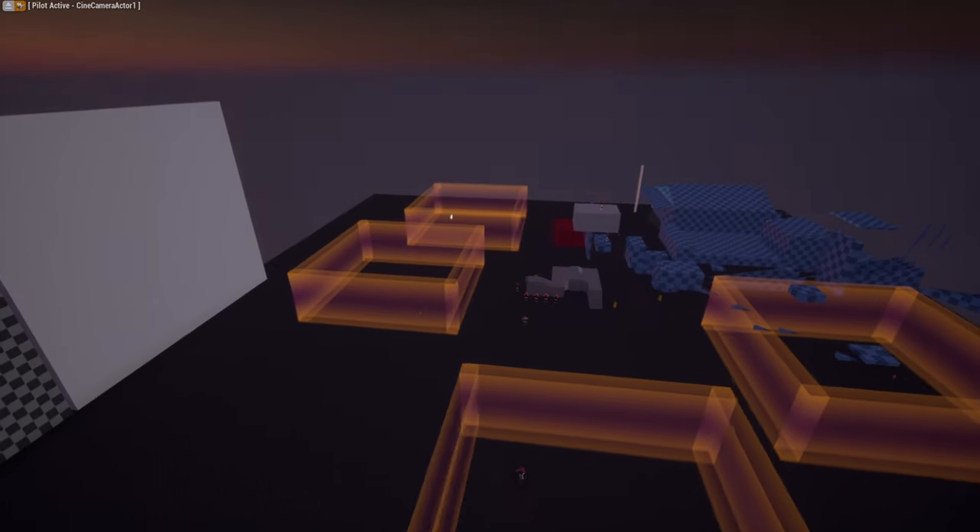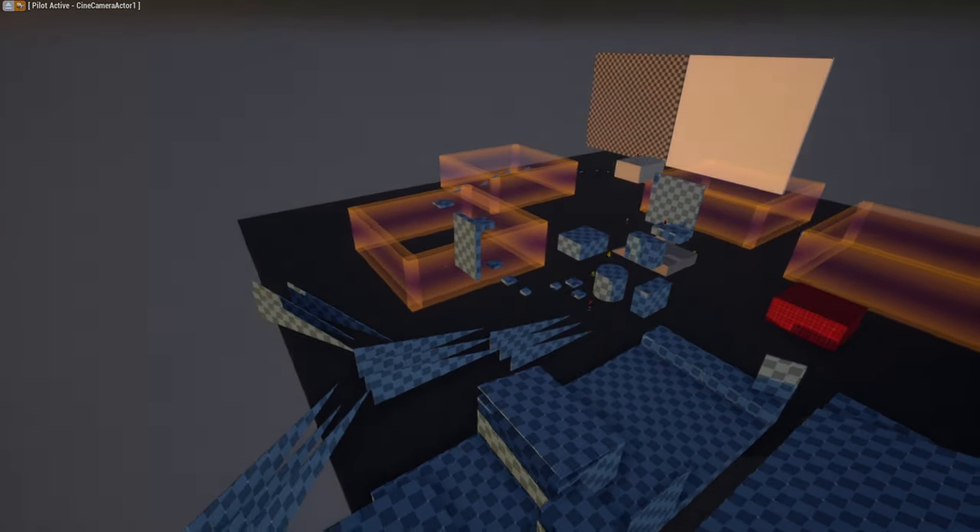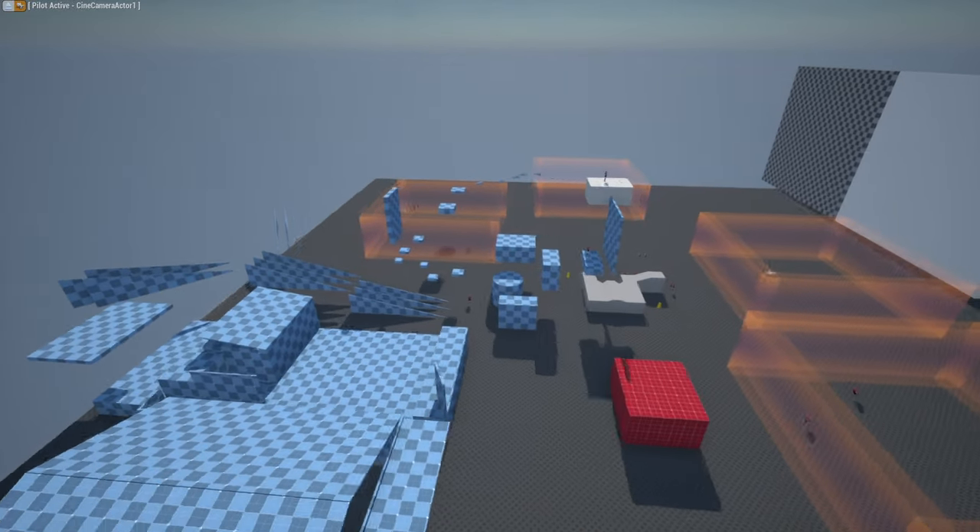Let's say you die a lot and you don't like that — you can go here and improve your skills. In here you can find bots with varying degrees of movement, and training with those should help to improve your aim. It also has a few parkour sections so you can improve on your movement skills.